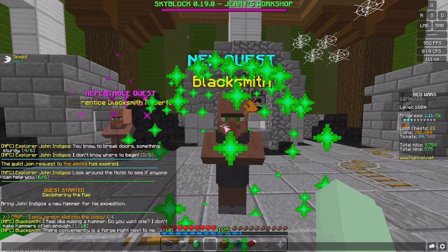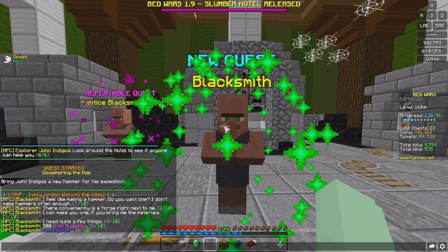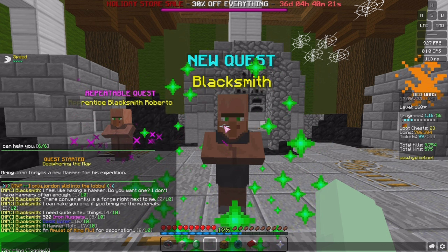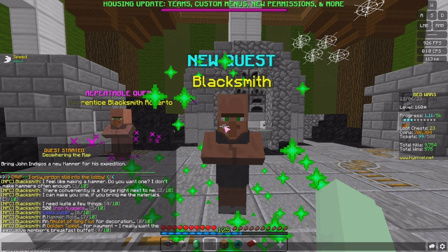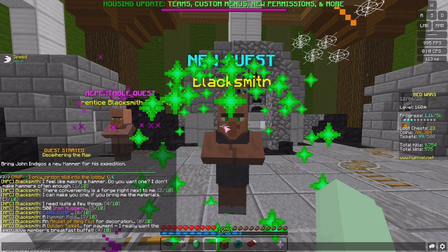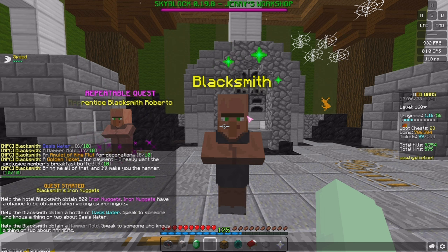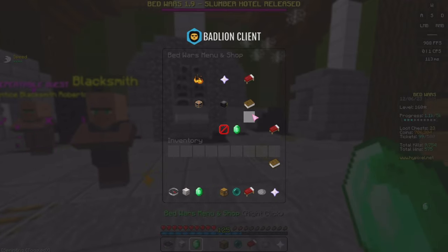Click on the blacksmith and they say: 'I feel like making a hammer. Do you want one? I can make you one if you bring me the materials.' You need quite a few things: 500 iron nuggets, oasis water, a hammer mold, an amulet of King Flut for decoration, a golden ticket for payment, and the exclusive members breakfast buffet.